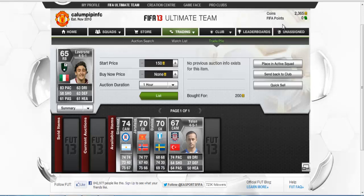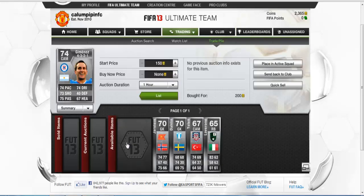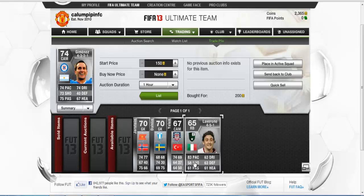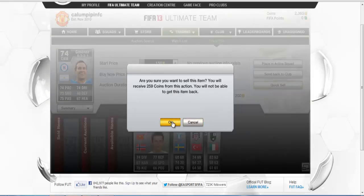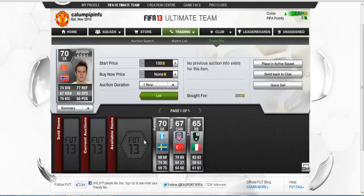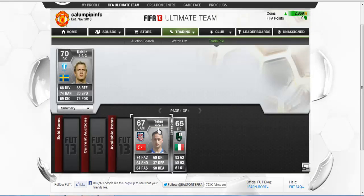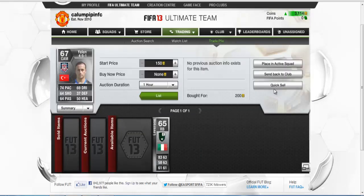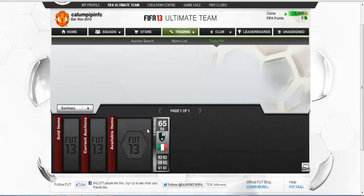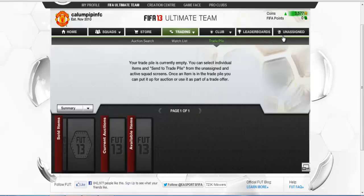Let's just say we have this money here and I'm going to quick-sell these. I reckon some players might be worth more, but I'm just going to quick-sell them all for the benefit of the video. So you make a 59 coin profit on each one — 59, then 45 on the next, 45 on that one, and 35 on that one. My money goes up to 3,577.